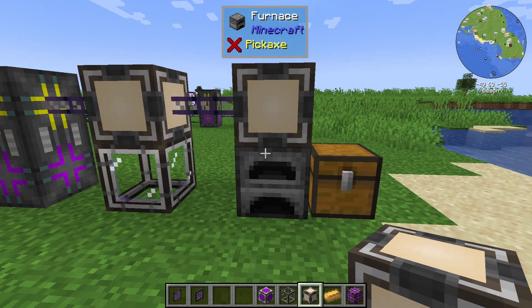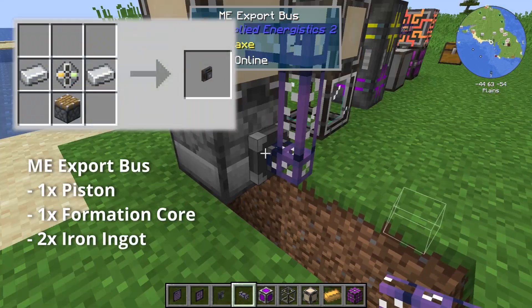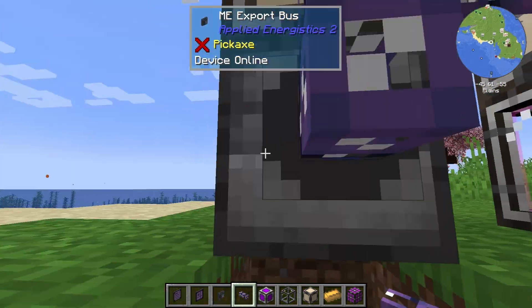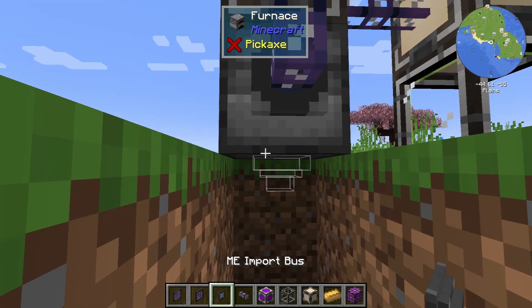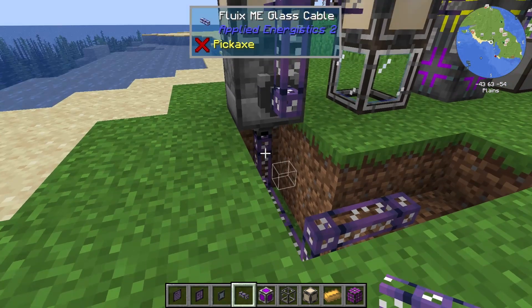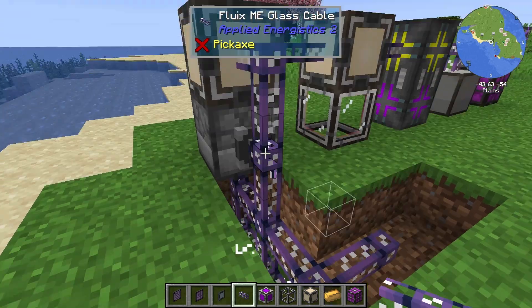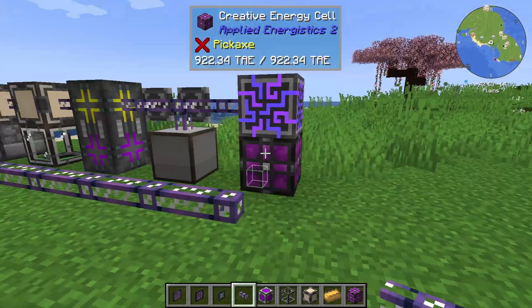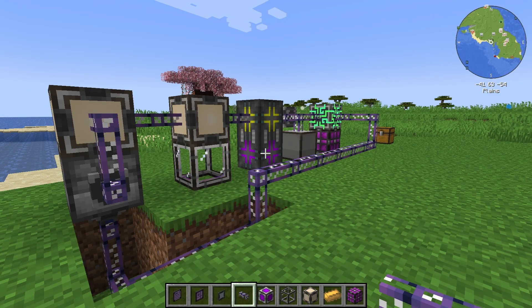Now, how do we hook this furnace up to the system? You'll want to pull some wiring from the ME pattern provider into an ME export bus — you're exporting an item out of the ME system and into the furnace. And to take it out of the furnace, you're exporting it out of the furnace and importing it into the ME system. This is the only bit I don't understand about the new version of AE2. In the old days, you'd just hook this up and that would work. If you do that now, it'll complain about not having enough channels — so you have to pull it directly from the output into the controller. Nowhere else works. If anyone knows how to do this more conveniently, please leave a comment.